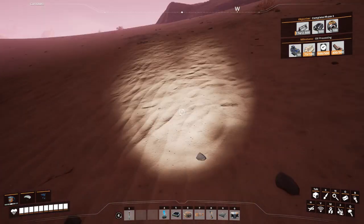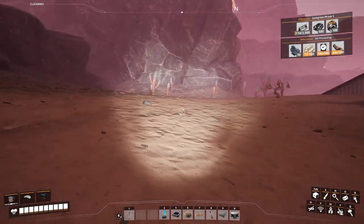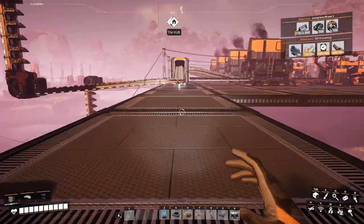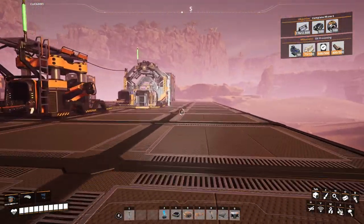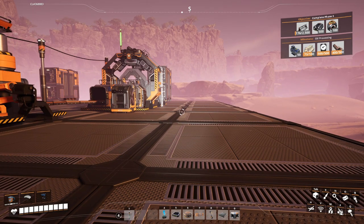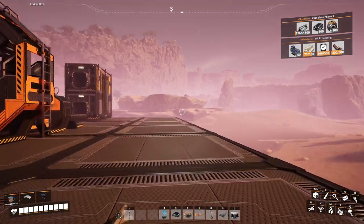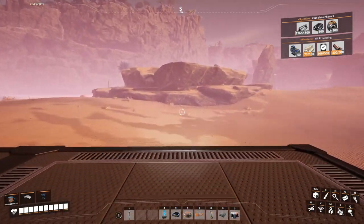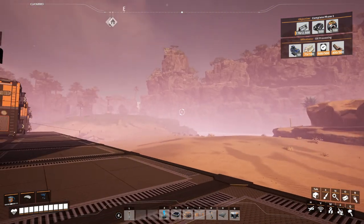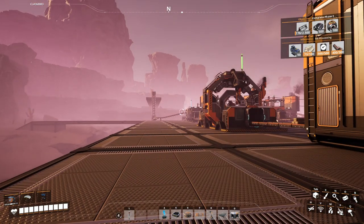I'd been holding off on using all my animal protein, hoping to get the sommersloop research done first. Once you get sommersloop research, you can double the output of any factory. I'd hoped to hold that off until I found some SAM ore, but I've looked in places where it used to exist prior to 1.0 and there's just none there. I'm going to have to wait until I find some SAM ore.